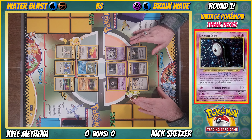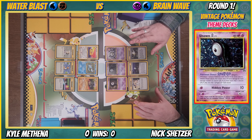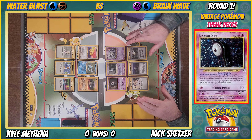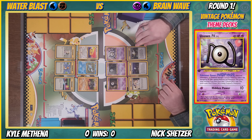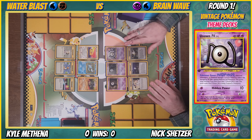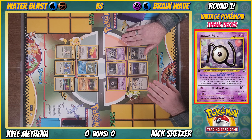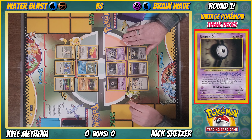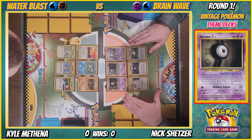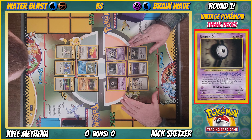They all have Hidden Power as their attack — one psychic energy does 10 damage, raised by other Unowns. Unown N's power is Normal: whenever a colorless Pokemon damages one of your Pokemon, reduce that damage by 30. This power stops working if you have more than one Unown N. Unown I's power is Increase: when you play Unown I from your deck, you may search your deck for a card with 'Unown' in its name and put it on your bench.